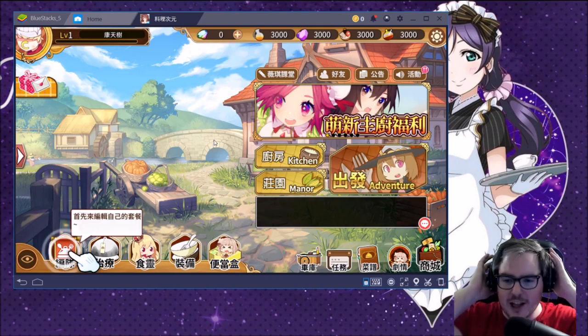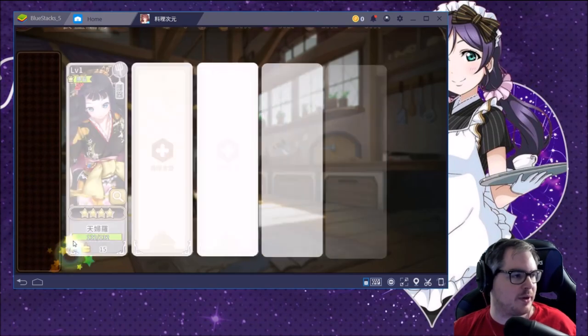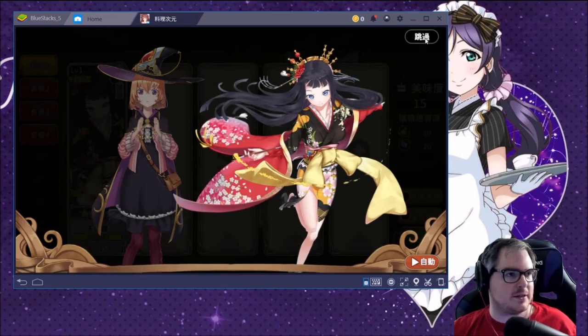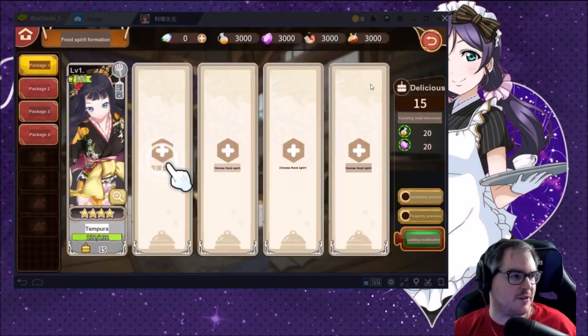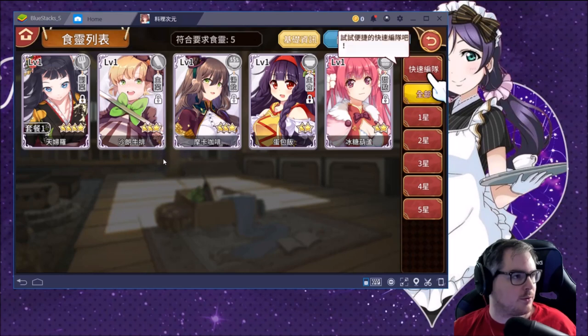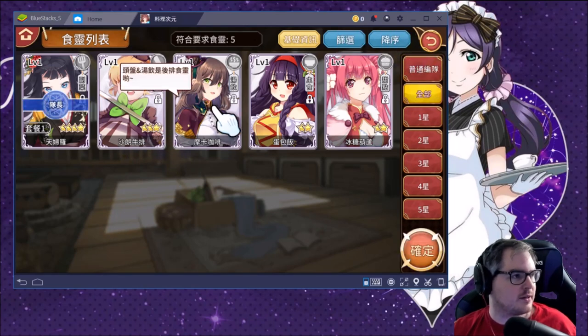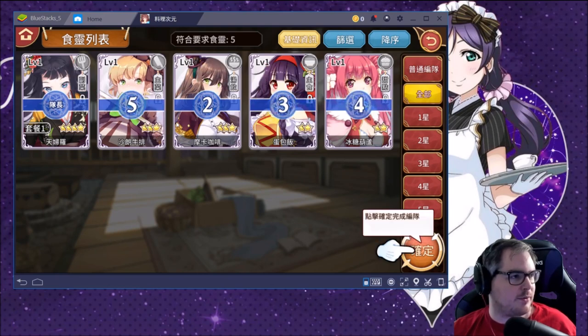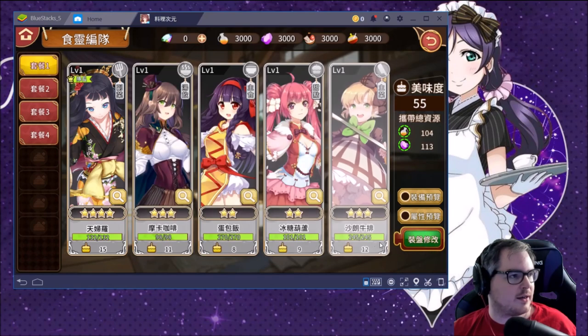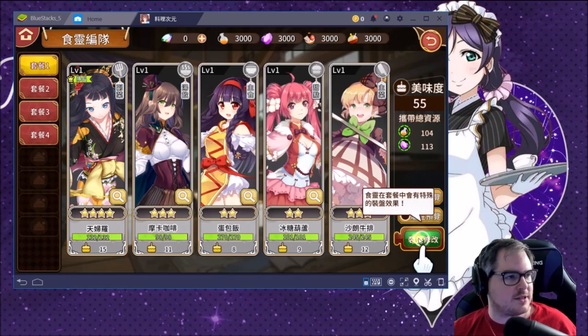We're going to follow the tutorial a little bit. I just want to go through the menus because that's the important part — as long as you can figure out how to play the game. 'Choose food spirit.' So let's choose a food spirit. Which one is the cutest? It's not going to let us choose just one — apparently they all are. Perfect, so we've now got our team.